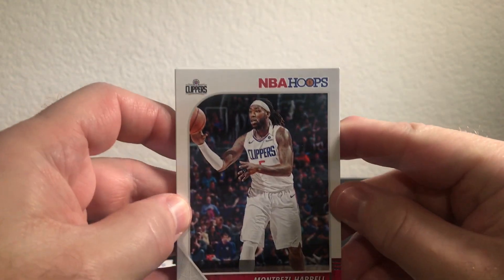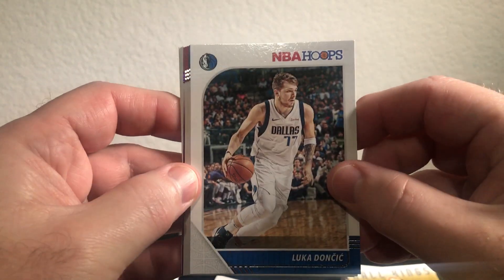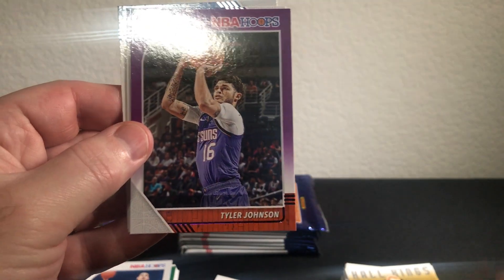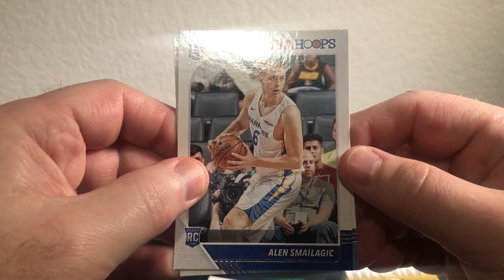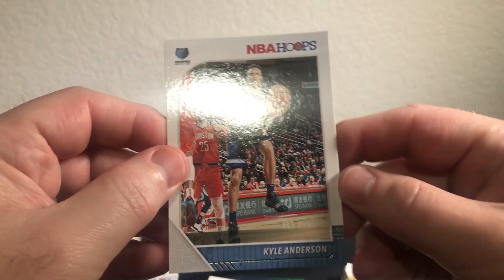Alright, we got Harold — oh nice, Luka second year card! Fournier, Whiteside, Isaiah, Tyler Johnson purple, Smelik or Smailagic rookie, and lastly Kyle Anderson.